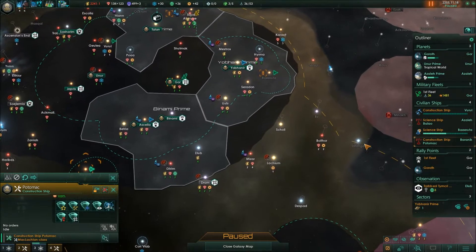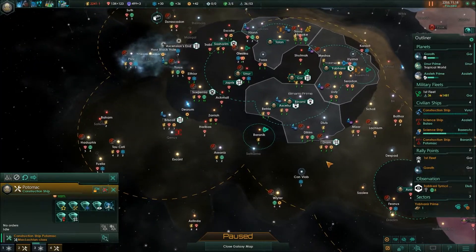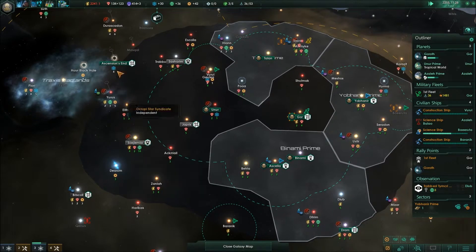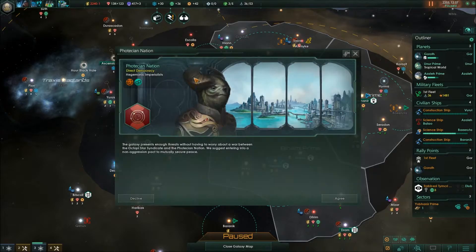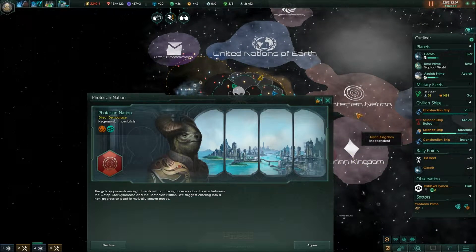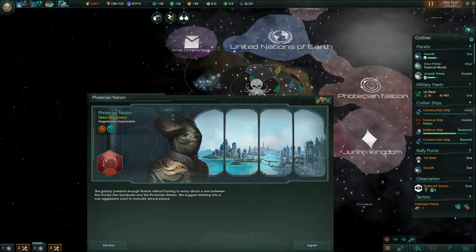So let's build a frontier outpost in this region. That's an arid world — where do you wanna go? Let's go here. Frontier outpost. I'm down to plus two energy credits, but we're still on minus one overall. Non-aggression pact from the Fotesian nation — who are you? I think what's happened here is we're rivaled with these people, and they're probably rivaled with these people as well. So if we get a non-aggression pact with the Fotesian nation, maybe we'll make an alliance and go to war with these guys if they declare on any of us. Let's get a non-aggression pact with them — that's great.